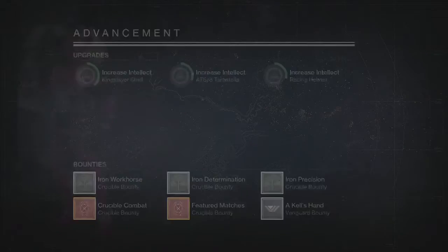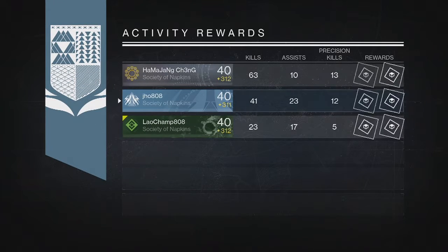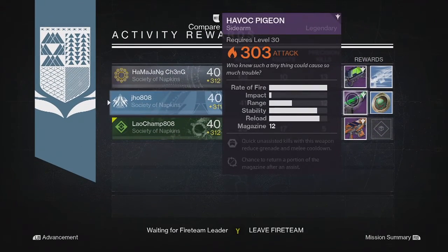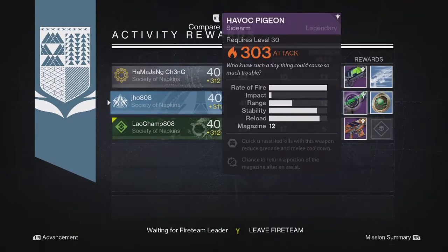Finally on my last character, my Hunter — still looking for some new exotics that came with the update. We ended up getting another Legendary: the Havoc Pigeon Sidearm at 303. My two teammates got some more Legendaries as well — an Auto Rifle and another Rocket Launcher.